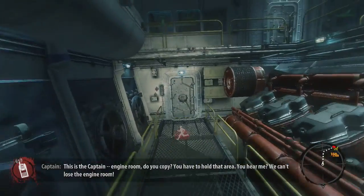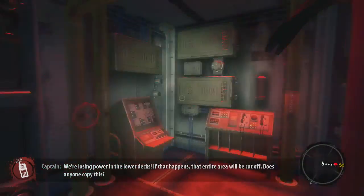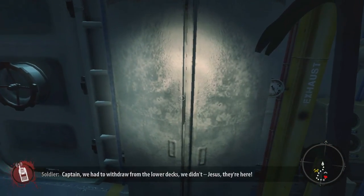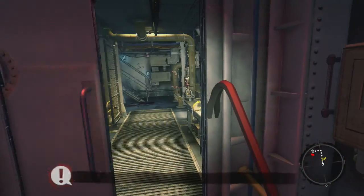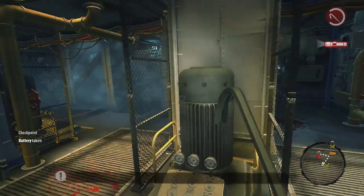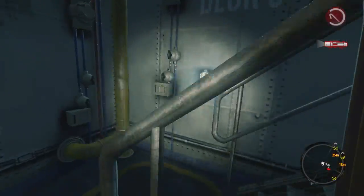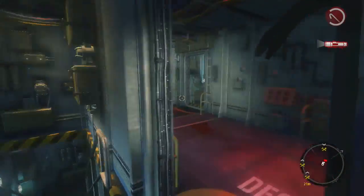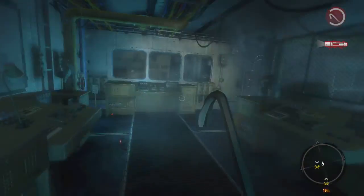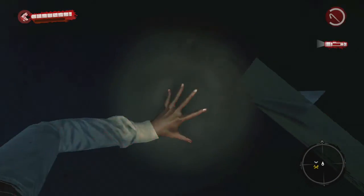Radio chatter: 'This is the engine room — you have to hold that area, we can't lose the engine room. We're losing power in the lower deck, if that happens that entire area will be cut off.' Nobody responds. It's like a crafting table, similar to zombies mode. I'm horrible at this type of game right now — I thought this was a zombie fighting game, I hope it's not all mystery and puzzles. Then there's a big thump — something hit the ship.